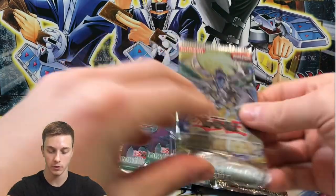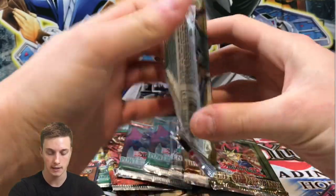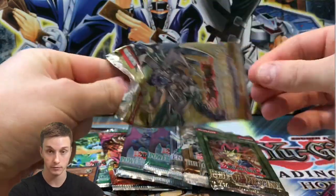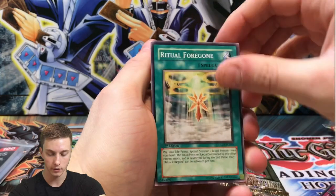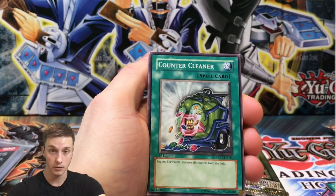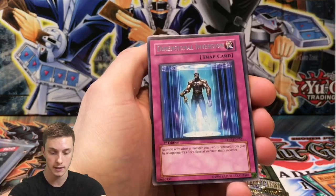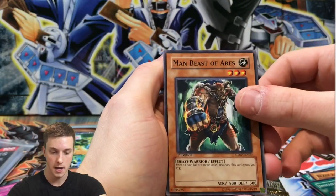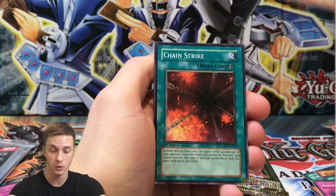Moving on to Cyber Dark Impact — an epic set. Let's see what we get: Ritual Foregone with a little ding in the corner, Counter Cleaner, Blast Asmodian, Instant Fusion — a good common — and a Dimensional Inversion rare. Then Beast of Aries, Accumulated Fortune, Barry Statue of the Storm Winds, and Chain Strike. Zero for two on hollows so far.